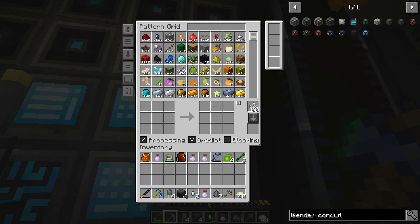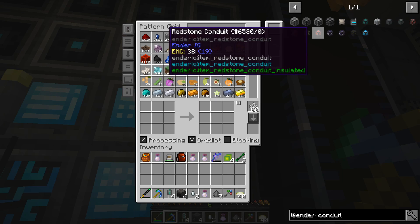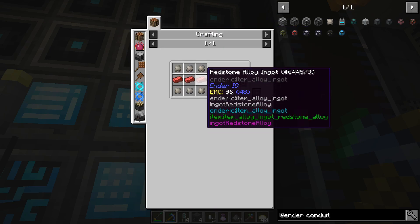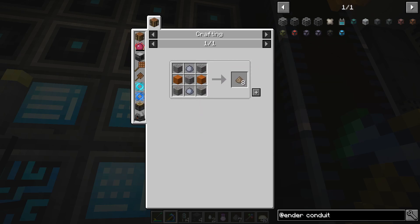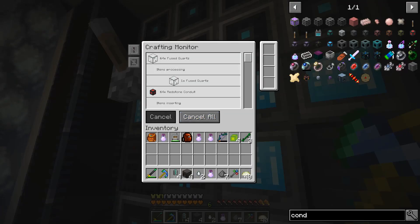Because we want energy and a redstone signal coming through the same cables, I think we need to go with Ender IO conduits for this project. They're a bit of a pain to create. Redstone alloy — I don't know that I have a recipe for that, but we can easily put together some recipes. It's beautiful to see autocrafting happening.